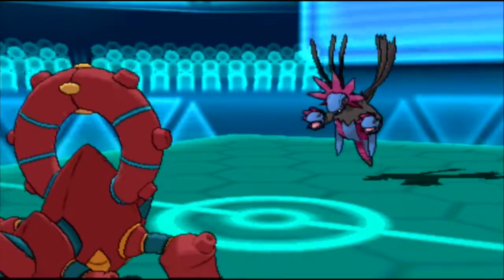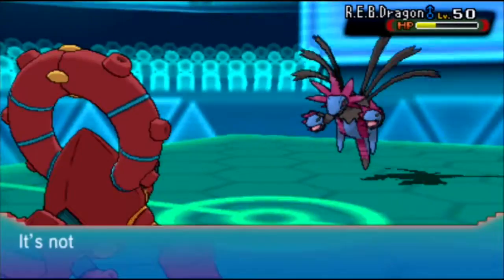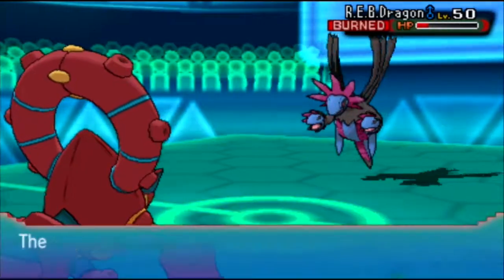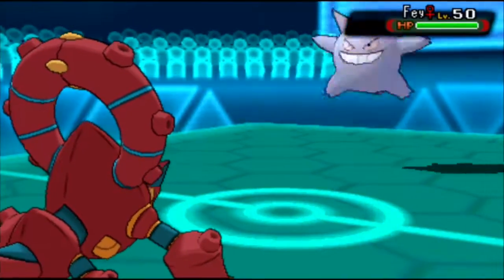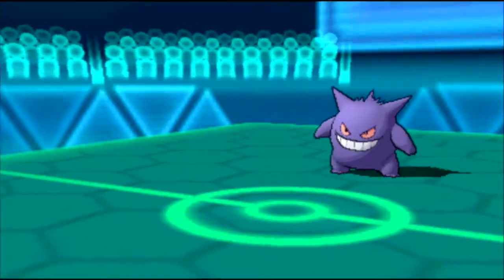That does a lot of damage though. Steam Eruption — that's the signature move for Volcanion. It does a lot of damage, and it gets, I believe, a 50% chance of a burn, and we get that, which is great. We get a little bit of residual damage on the Hydreigon. It doesn't really matter, but it does something, because that's what Steam Eruption does.